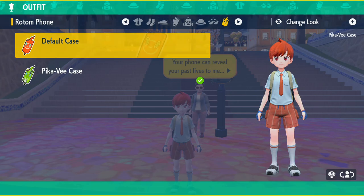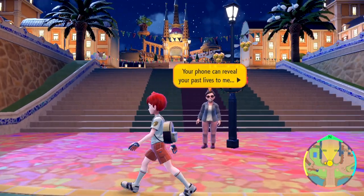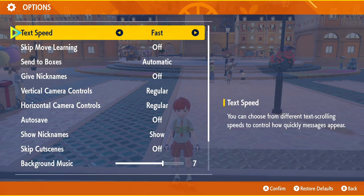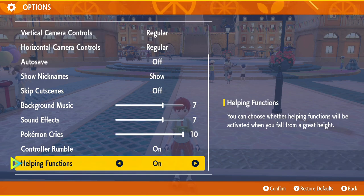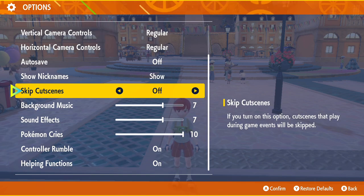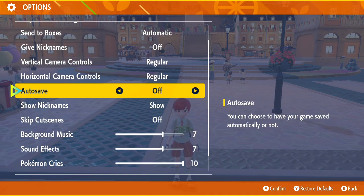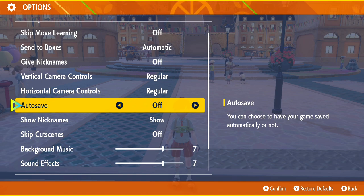The only thing you can't change on the fly is your hair — you'll need to visit a hairdresser for that. That brings us to tip nine: managing your settings. There's lots to do in there, such as enabling fast text and turning off cutscenes if you want things to move faster. The main one to highlight is auto-save — apparently the game can crash at the moment, so make sure auto-save is on unless you're doing something specific like saving in front of a shiny Pokémon.